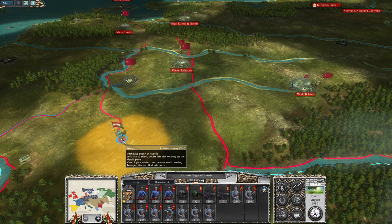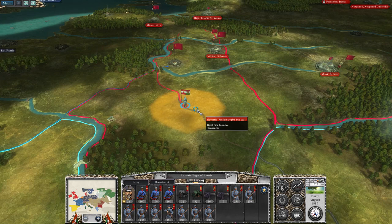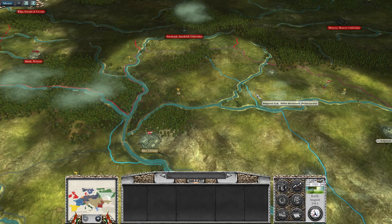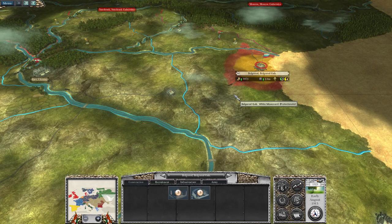I've done a few turns since last time around, because there was quite a bit of movement to be made up to the point where we could do some battles. So we've got Archduke Eugen — he's moving up to take control of Vilnius in Lithuania, and then he's going to move to Minsk. Over here, I moved up Hermann, and we took the Belgrade region.